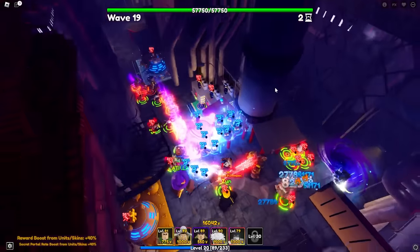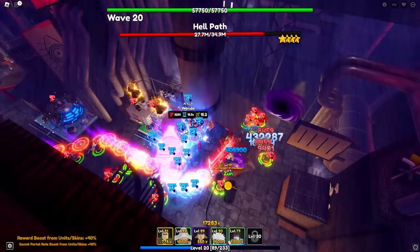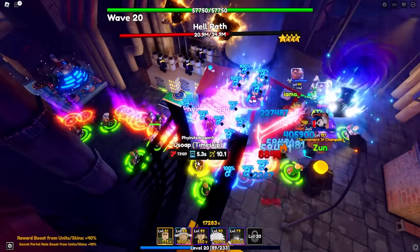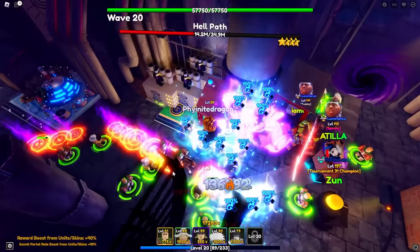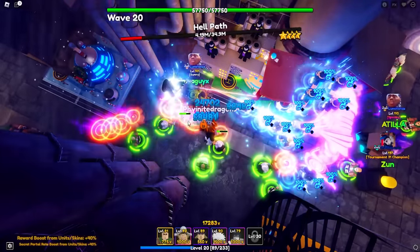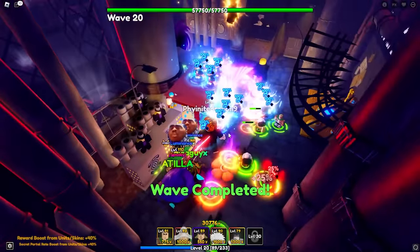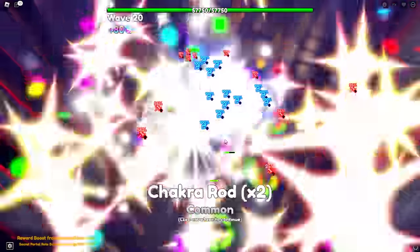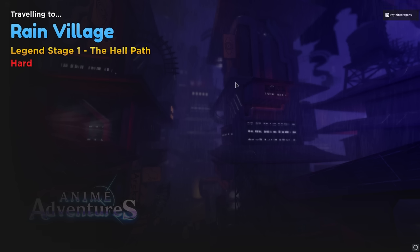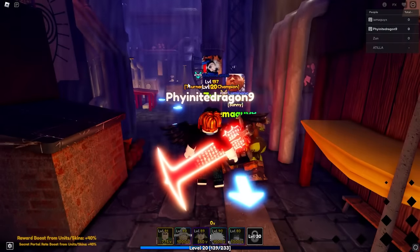We're approaching wave 15 and it looks like it isn't the last wave - there's a great threat approaching. Oh my god it's going to be wave 20. These legend stages are going to take very very long - probably 15 to 20 minutes per one. We're approaching wave 15 now and the Hell Path boss has 32 million HP. Everyone's doing so much damage - we do very little comparatively, but it's the thought that counts. We have some Usoops just in case the Hell Path doesn't die. The Hell Path has been destroyed and we got 14 scrolls and some chakra things. I'll keep replaying these until we get around 100 scrolls or get the secret portal.